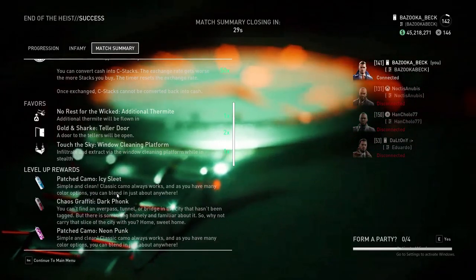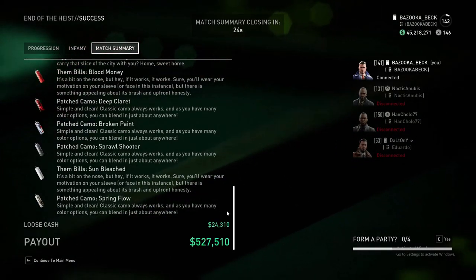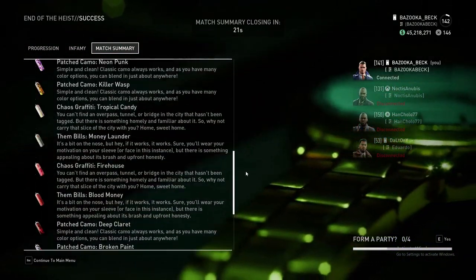And for anyone wondering how to get the camos, you just get them for completing heists. After a heist completion, you'll get a random amount as far as I'm aware. This time I got a lot.